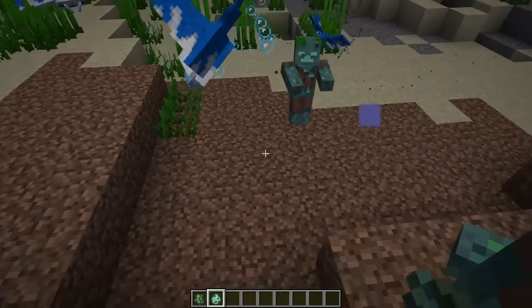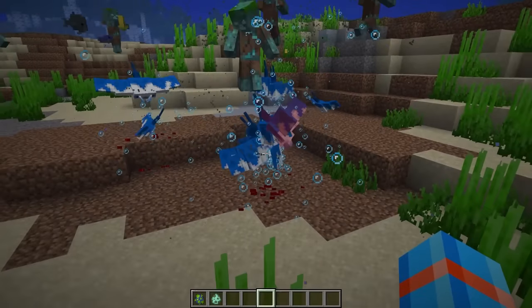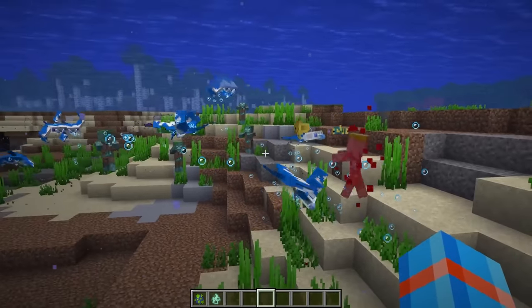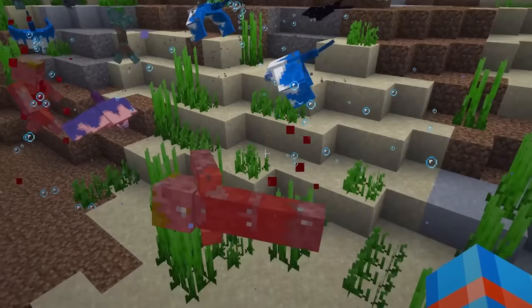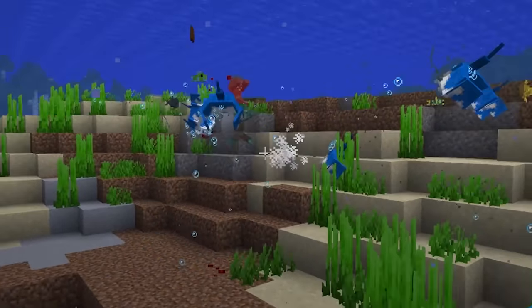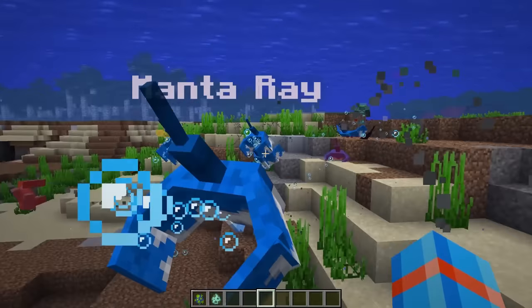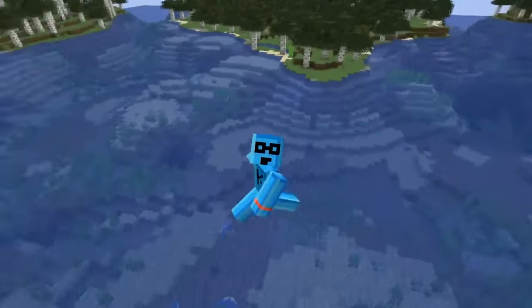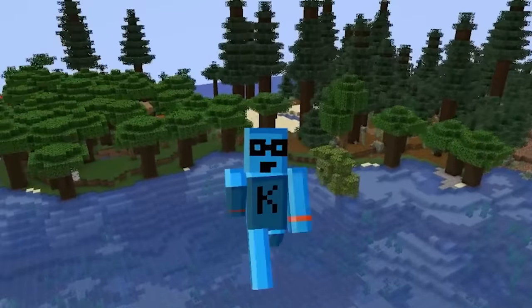Let's spice it up a bit by bringing in some drought. The manta rays are communicating and attacking the same mobs — look at all of them going after that drowned! This is not the aquarium you want to get stuck in. Those are some very, very protective manta rays.